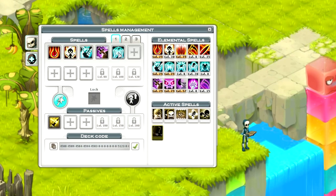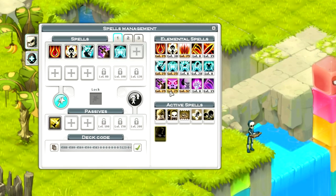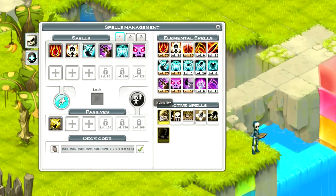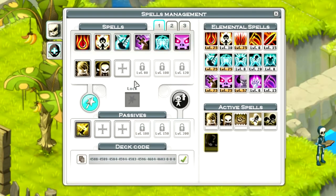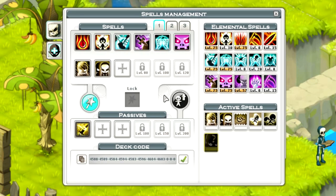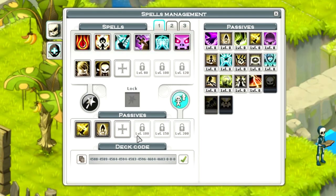The spell deck encourages you to prepare carefully for combat. You'll need to organise your deck well, depending on what strategy you want to use. Your deck can be modified at any time, except in the middle of battle. All you need to do is drag your spells into the designated cells. The little magic wand there symbolises the elemental spells you can activate in combat. You have 12 slots, and they will unlock as your character levels up, giving you more strategic possibilities.